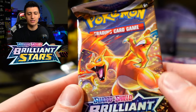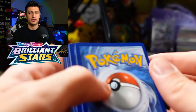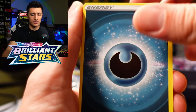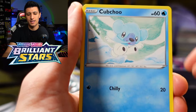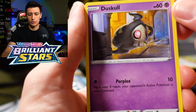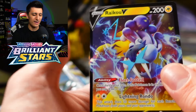Last pack of the video: Brilliant Stars. Can we pull an H-Charizard? The Archeops I'll probably use because I'm going to play a Single Strike Tyranitar and Lugia deck. Here we go — last pack magic of the video. We got a Dark Energy, Starmie, Fresh Water Set, Sigilyph, Cubchoo, Dedenne, Farfetch'd — nice, I needed this for my Oinkaloink deck — Grimer, Milcery, and a Raikou V. Not bad at all!